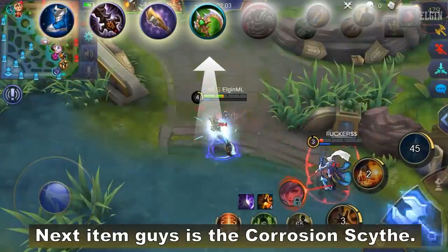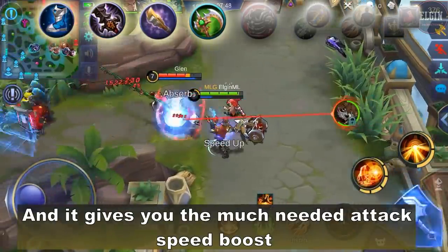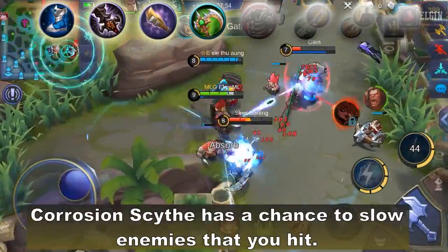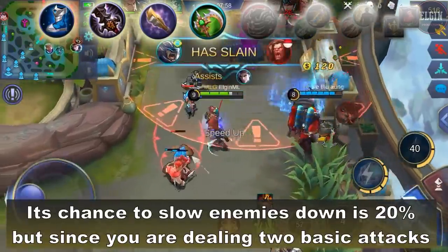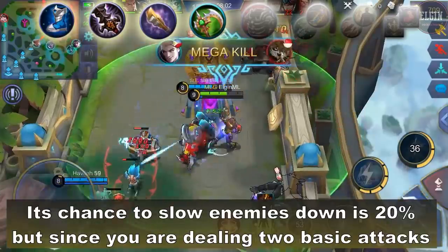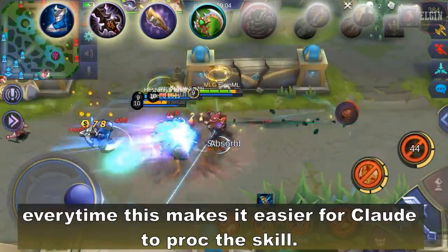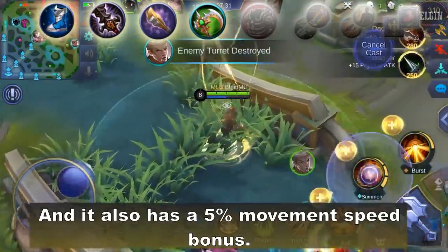Next item is the Corrosion Scythe. It gives you the much needed attack speed boost which benefits your ultimate skill. Corrosion Scythe has a 20% chance to slow enemies that you hit. Since you are dealing 2 basic attacks every time, this makes it easier for Claude to proc the skill. It also has a 5% movement speed bonus.